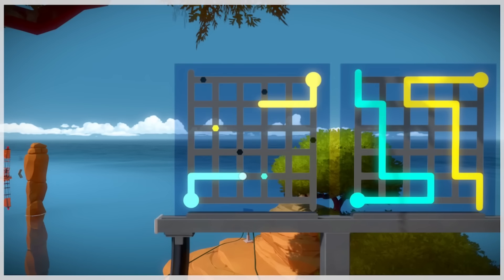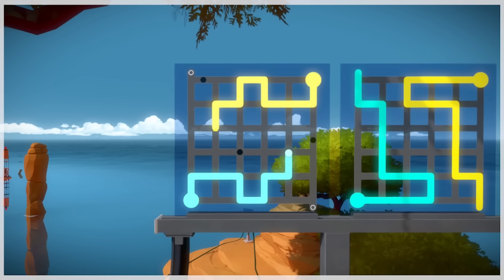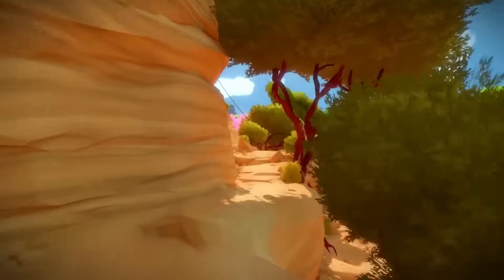The Witness. You're alone on an island, surrounded by puzzles. An extremely complicated game that is really very simple. Some of the puzzles are obvious — they're on screens right in front of you, stacked in orderly rows. Other puzzles are much less easy to find.